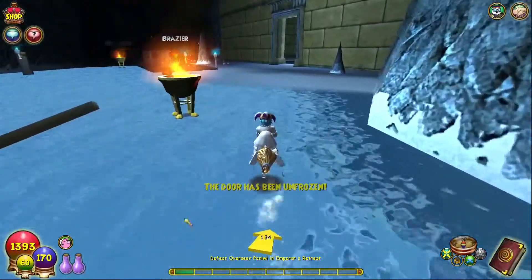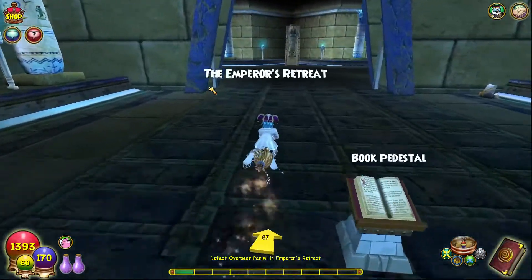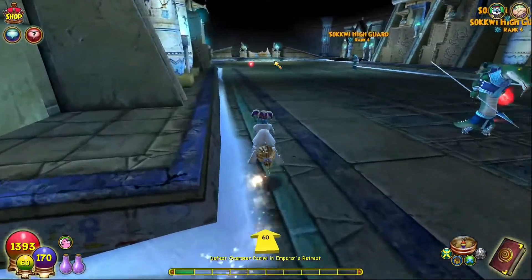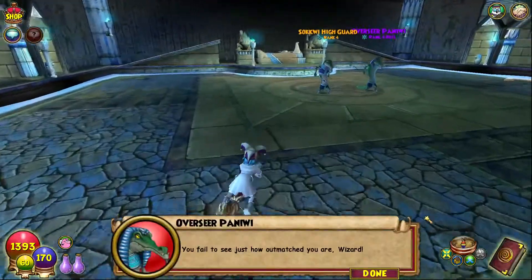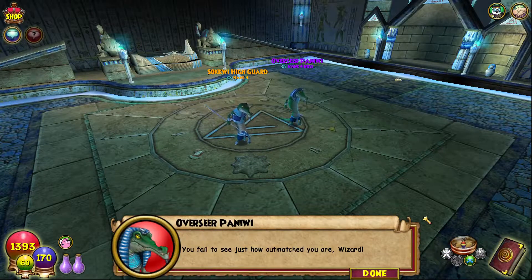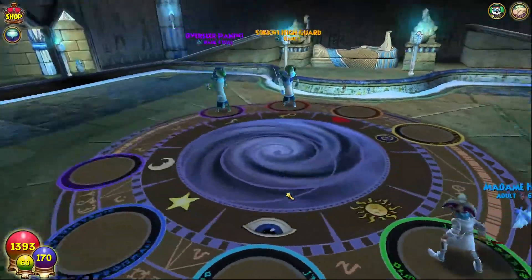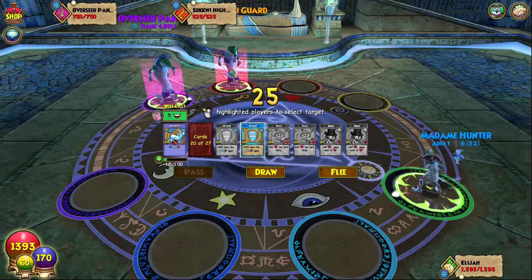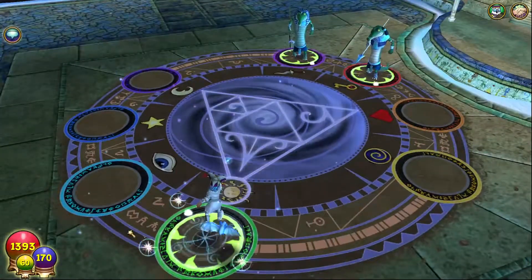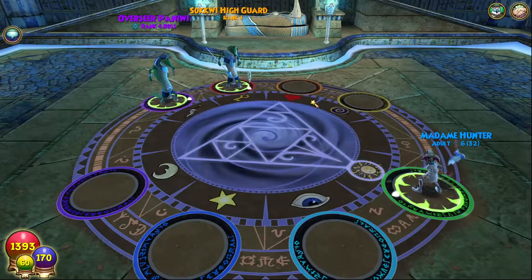So we've unfrozen the door. He's in the back over here — he's ice once again. I should still have enough monsters — I can have four more. You fail to see just how outmatched you are, wizard. Should be pretty easy. Let's go ahead and get that on him. You showed me like three of your character stitches yesterday.